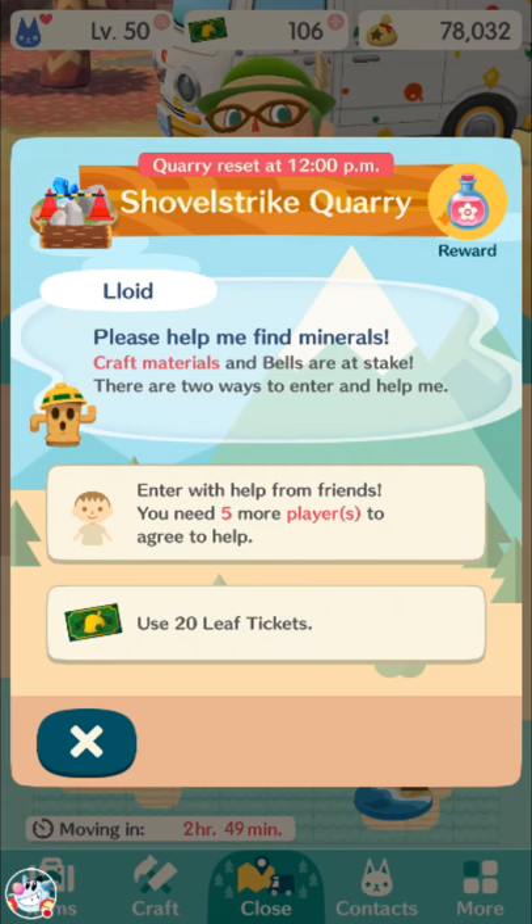Every morning the connection issues seem to get worse, in terms of the United States time zone. I don't know why, because it doesn't seem like a high-traffic time. If you're having troubles in the mornings, play in the afternoon. So, Shovel Strike Quarry basically lets you get either bells, common crafting materials, or essences.